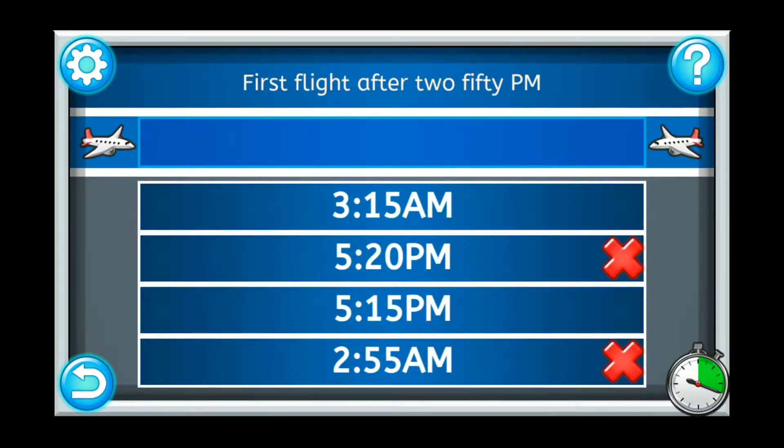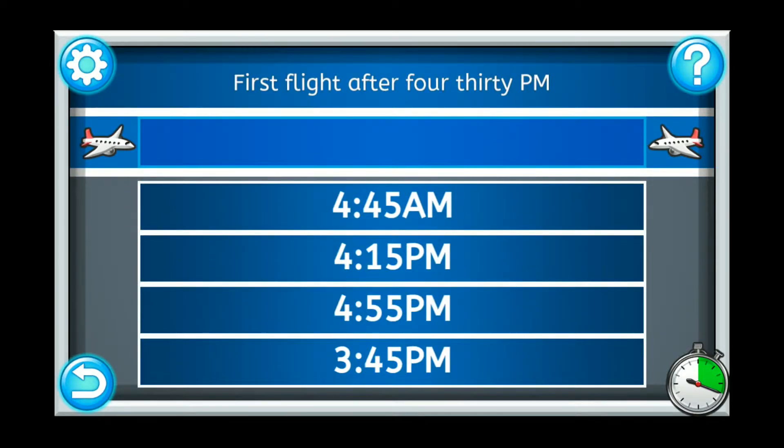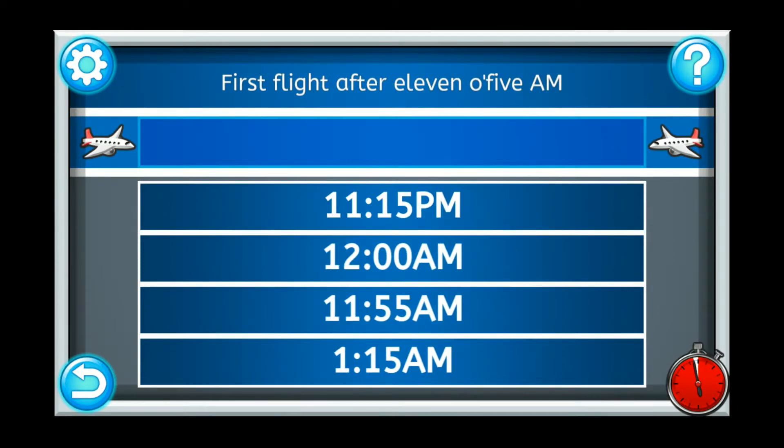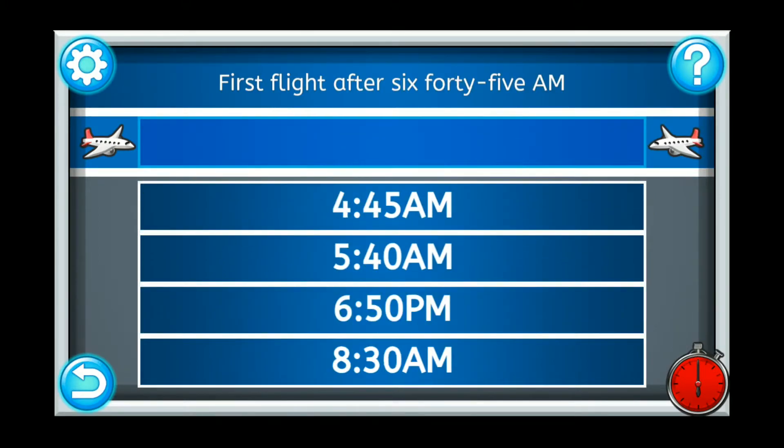During gameplay, flight requests and schedule options are read aloud. For example: 'First flight after 2.50 pm' — options include '2.55 am' and '5.15 pm.' 'First flight after 6.15 am' — option '6.45 am.' 'First flight after 11.05 am' — answer '11.55 am.'